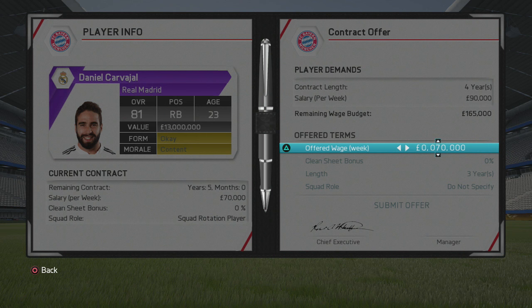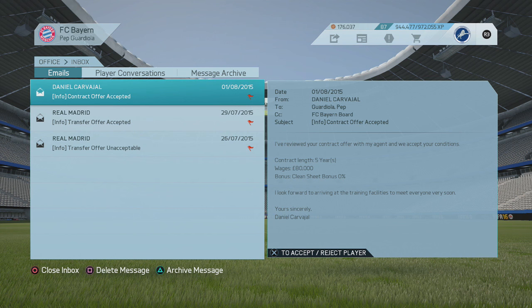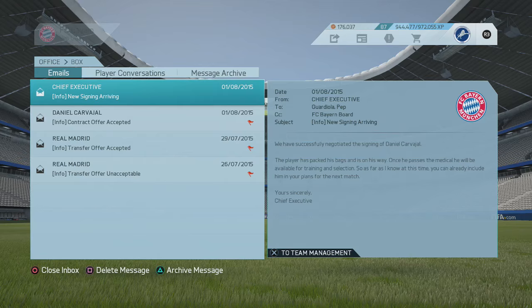Coman is decent young talent but starts at around 71–72 overall — would you really trust him as your out-and-out striker if Lewandowski got a serious injury? Personally, I'd just bring in a backup striker while you've got the money. Griezmann has 89 potential, 83 starting overall, and costs £27.5 million — you're not going to say no to that as an understudy for the Polish striker.